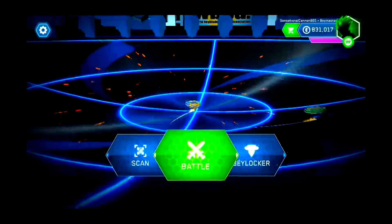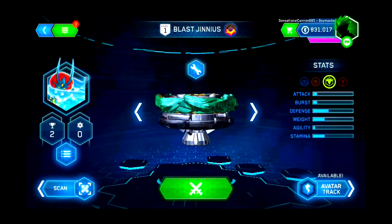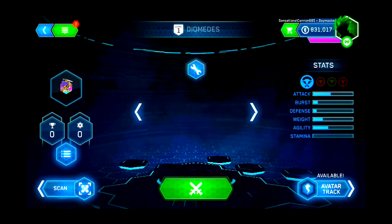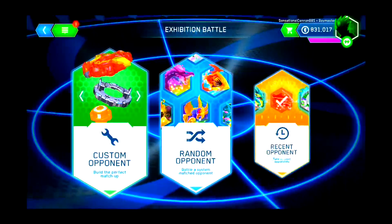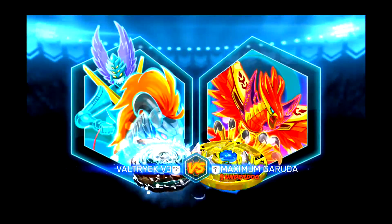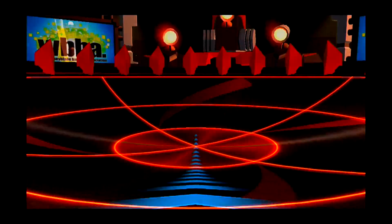I really do love these elemental versions — they look so cool. So what we'll do now, since we just did a battle with Jinnius against Valtryek and Valtryek against Jinnius, is do an extra battle with Valtryek against one of the new bays. Exhibition battle, recent opponent — we'll battle against Maximum Garuda in the red chaos core bay stadium. After this, we'll do one extra match with Blast Jinnius against Spryzen S3 and then wrap up.